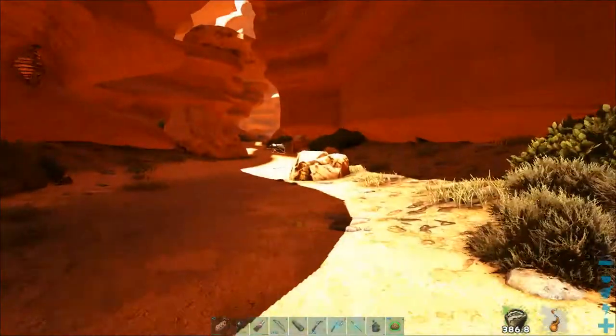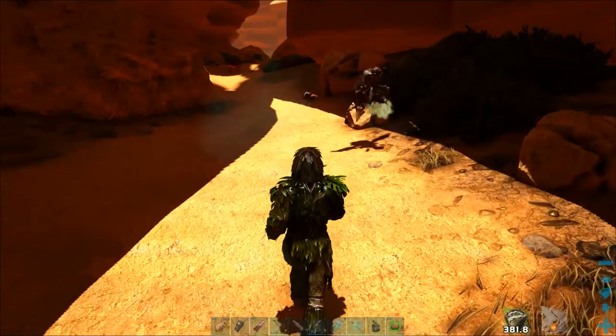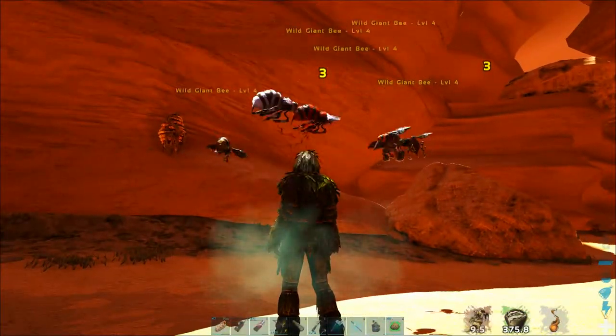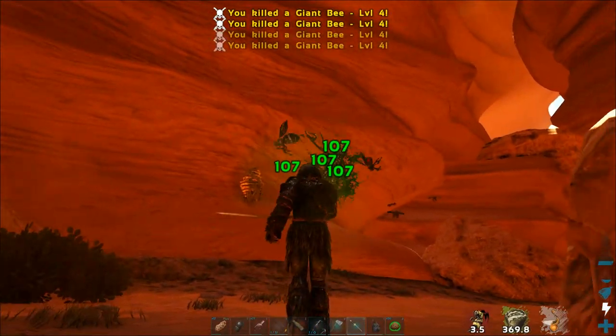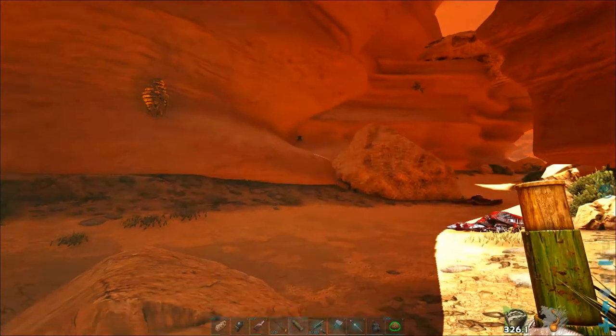Now you just have to carefully approach her while not hitting her or the bees she is spawning, and you have to feed her the food by pressing E. It is no trouble if you get attacked by her drones — just run a little further away and kill the drones, then you can attempt feeding her again.